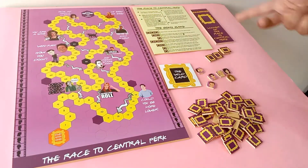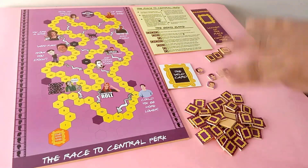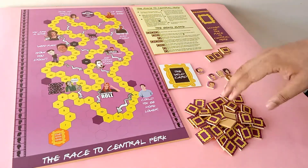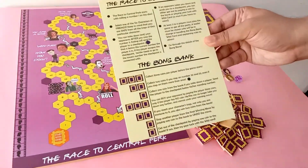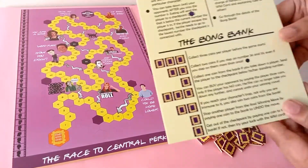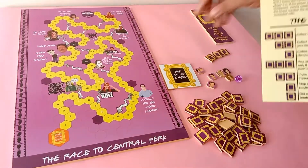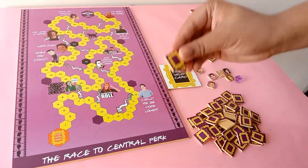Now onto the game-changing element: the Bong Bank coins. All this while we have talked about gaining or losing coins — you must be wondering what the function of the coins is. The manual consists of instructions on how the coins can be used. To start, each player collects three coins from the bank. Next, if you step onto the two darker tiles — 36 and 55 — you win two coins.